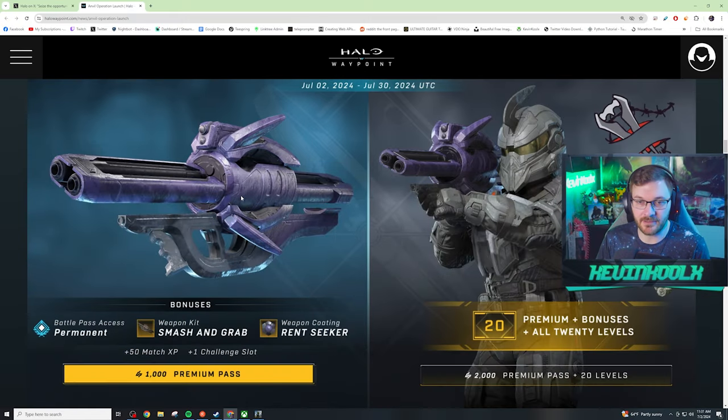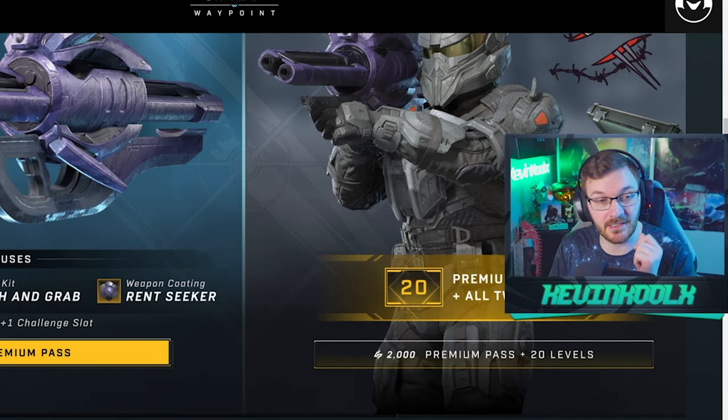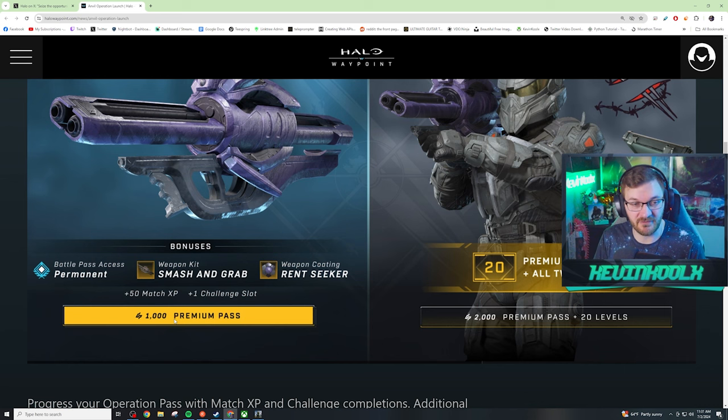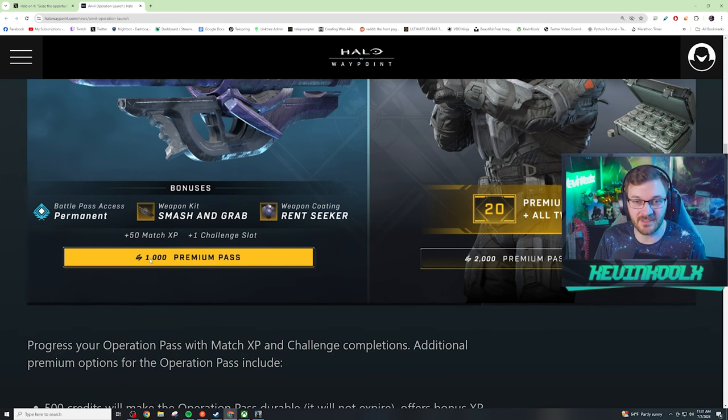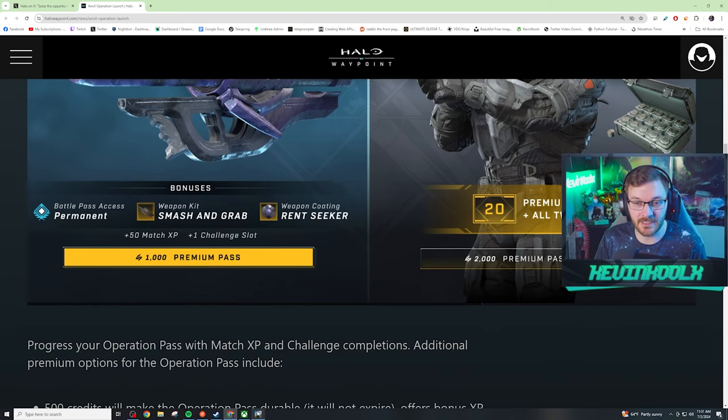So it looks like you get this weapon model and the coating when you buy into the pass. Wait, the premium pass is 1,000 credits? I thought it was 500. Did they just bump up the price? It was 500 previously, right? Now it says premium pass is 1,000, but then it says 500 credits will make the pass durable and will not expire. I'm confused - what's going on here?